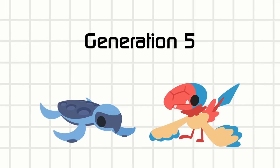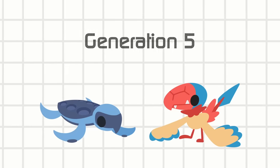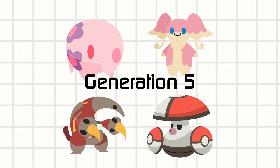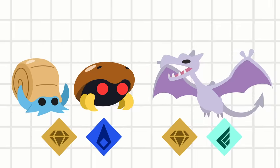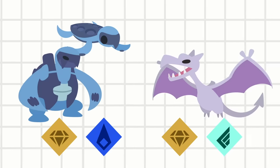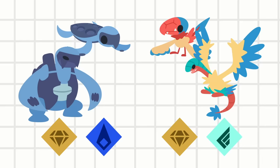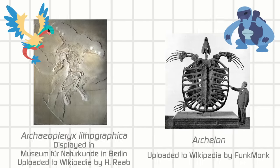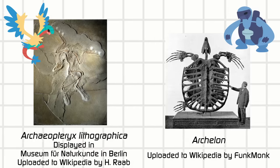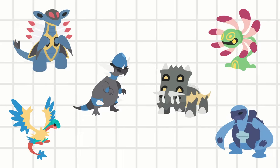Generation 5 is kind of known to be a big reset — it's the first region placed outside of Japan, none of the old mons could be used until post-game, and many people have seen parallels between Generation 5's 156 mons and the original 151. Gen 5 didn't have three fossil lines like Gen 1, but they did have another Rock-Water fossil like Omanyte and Kabuto, and a Rock-Flying mon like Aerodactyl. We see a new dichotomy between the sea and the sky — Archeops referencing the Archaeopteryx and Carracosta referencing the Archelon — and for the third generation in a row, we're seeing the split between offense and defense. I wonder if there's any other way we can make side grades.